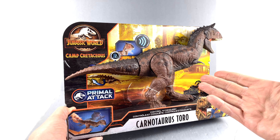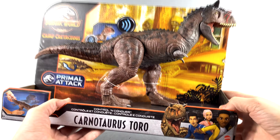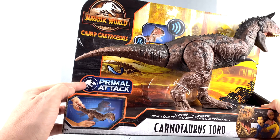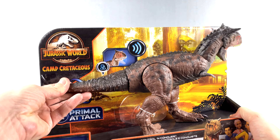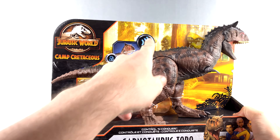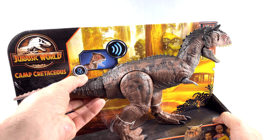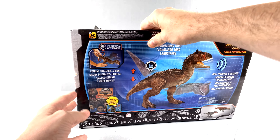For the package, you can see you have that Camp Cretaceous motif with a nice background that looks like a visitor center or something. You've got the cartoon characters there, and you can see 'Control and Conquer' — this is part of the Primal Attack line, which means you can articulate the figure just by moving parts of it. He does have sounds as part of the gimmick.